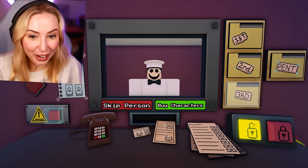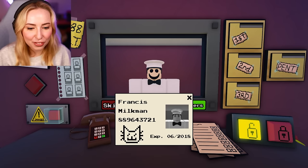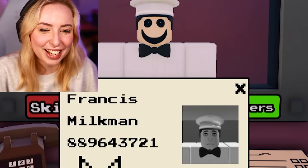First visitor arrives. Let's just check your ID. Francis Milkman? There's a cat stamp on it.